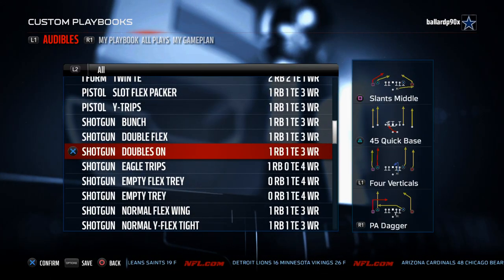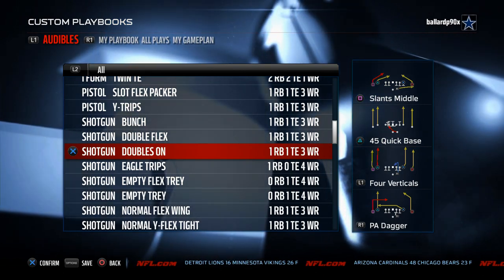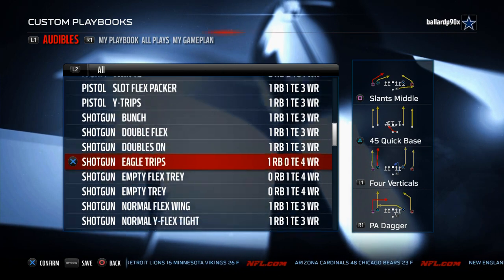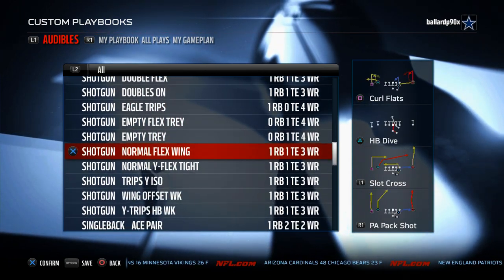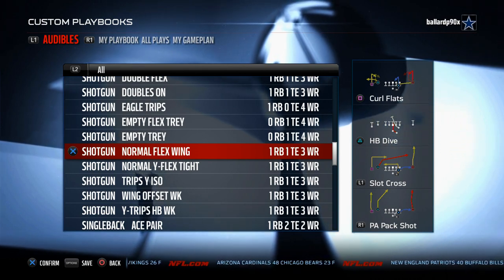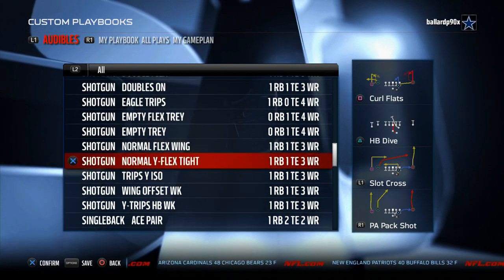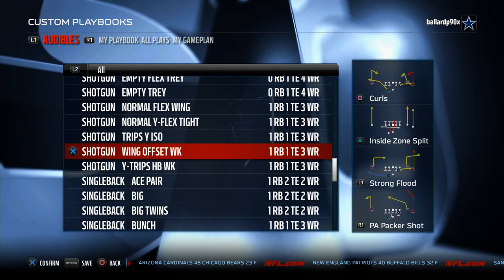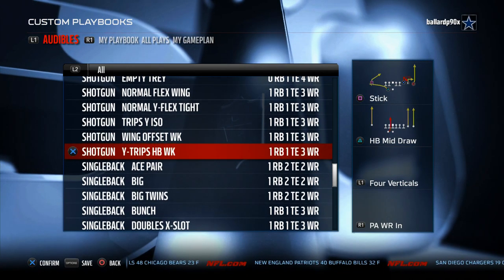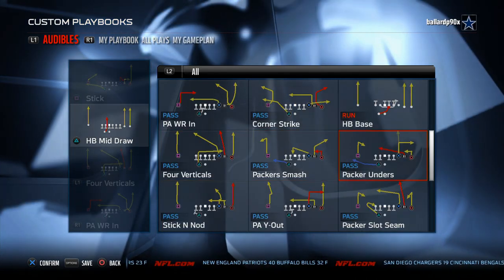It also has a Shotgun Doubles On, which is a really nice formation with the quick base as a quick audible stock. It has the Normal Flex Wing formation — a nice formation to run the football out of — and the Wing Offset Weak. Those inside zone splits are very difficult to stop. It also has the Wide Trips Halfback Weak, though it doesn't have the shovel option unfortunately.